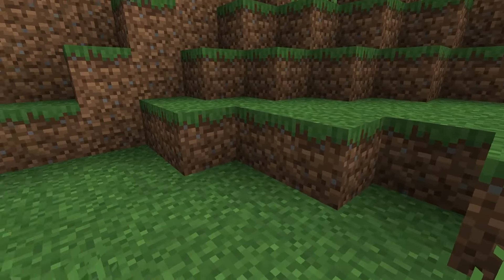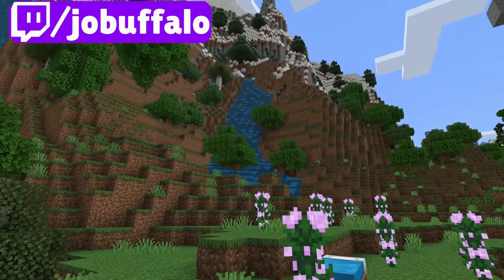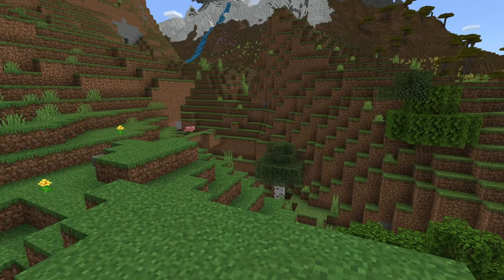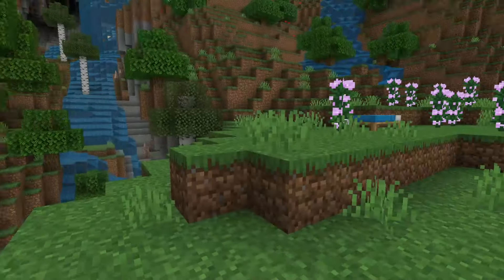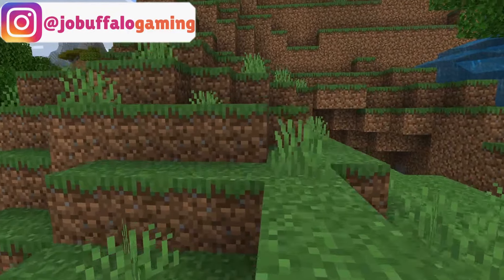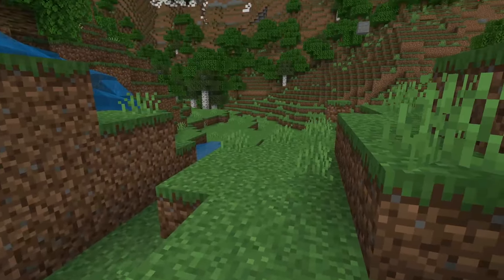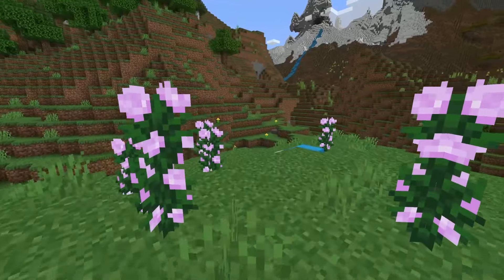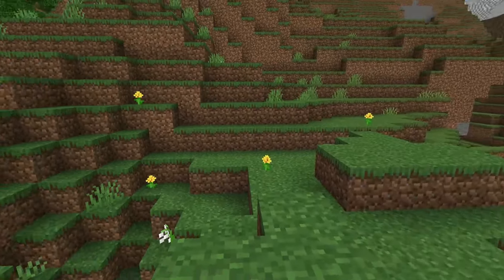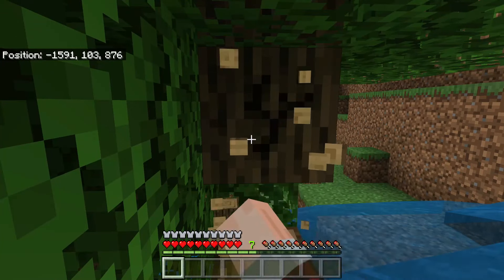But what does every survival Minecrafter do when they start a brand new survival world? The first thing we do is go punch a tree. Let's go punch a tree and get this world going. The tree I want to punch is up on that waterfall because they are definitely obstructing the way. I have a pond planned for this waterfall, and back in that little cave is where I'm going to stick my temporary base. We're going to dig that out today and also get rid of that temporary bridge with dirt blocks.